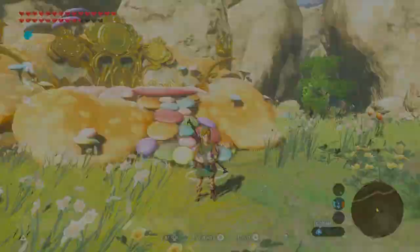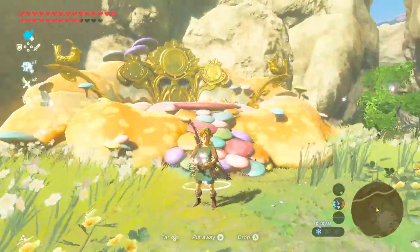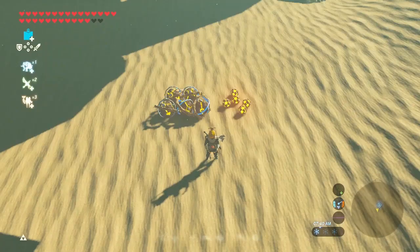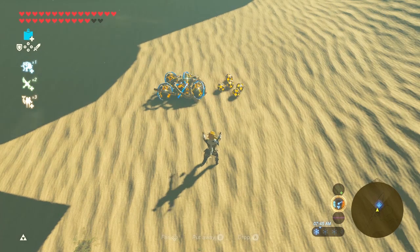To answer a few questions you might have: fairies will not spawn if you have more than two fairies in your inventory. And lastly, you cannot drop more than 10 materials at a time. That is why 21 is the magic number.